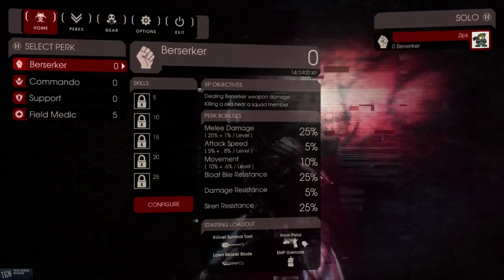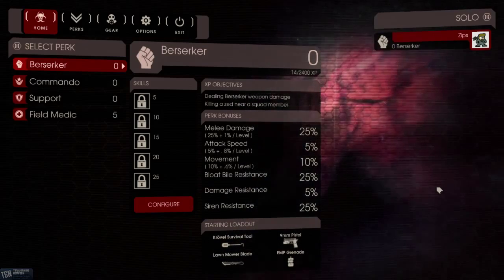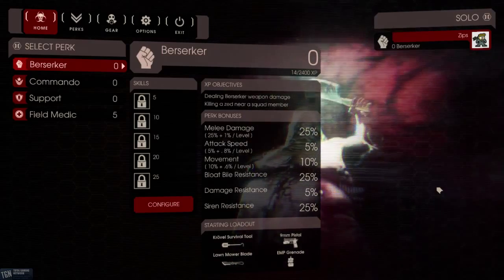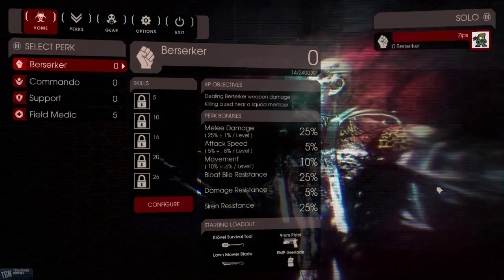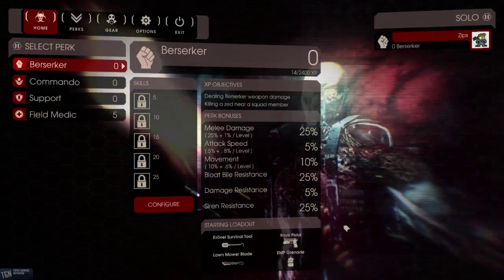For your starting loadout, you have the Crowval Survival Tool, which is kind of an all-in-one multi-tool — it's got a crowbar, a shovel, maybe something else on there too. It's a good melee weapon, especially if you find it in the environment, of which there seem to be quite a few.